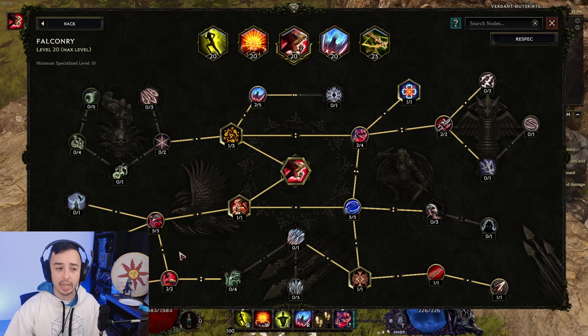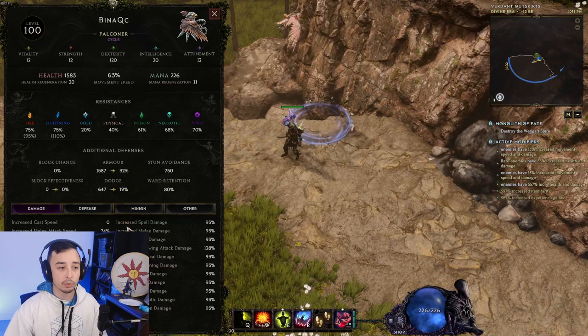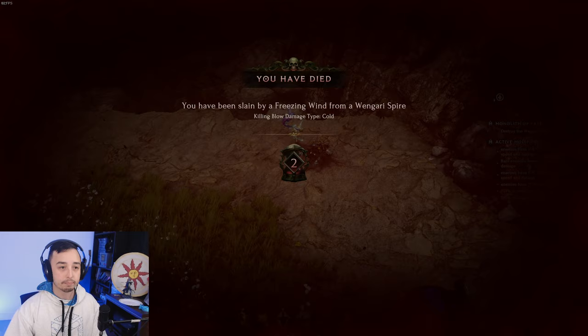Last Epoch has dynamic boss DR, which really helps. We're also grabbing whatever we can to help with the build. Shift we're using as a utility movement skill — invulnerability while shifting, giving us a ton of dodge after shifting as well. One second after shifting we're pretty much at dodge cap.